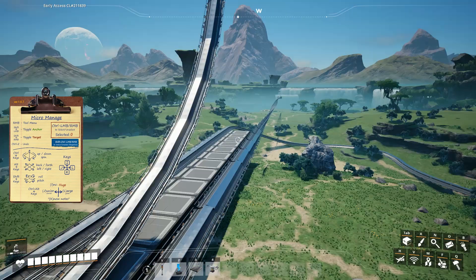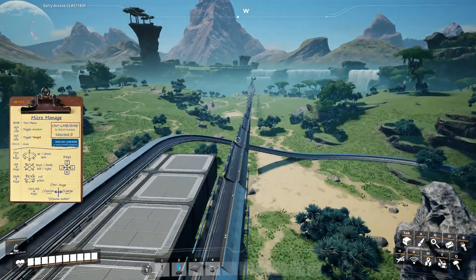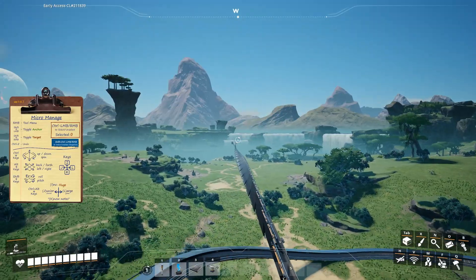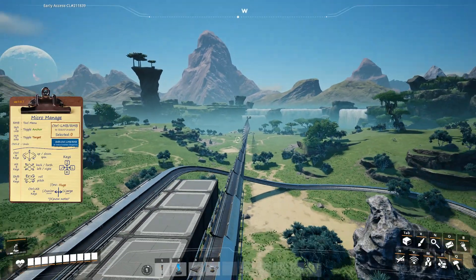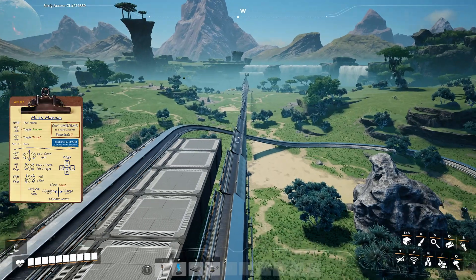I tried this a variety of different ways. Over here, I tried rotating it in a corkscrew fashion. This didn't work at all — the train just goes normal, flat, straight, all the way down this corkscrew with absolutely nothing happening. It just stays flat all the way through. So that was a failed experiment.